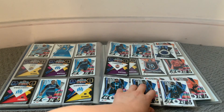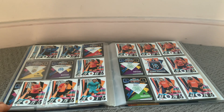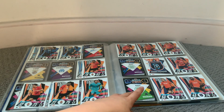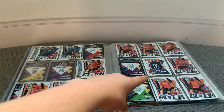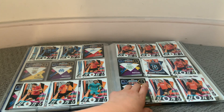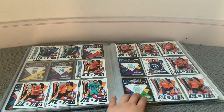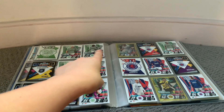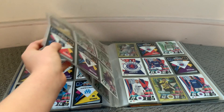Moving on to Club Bruges in the top corner — they've got 10 cards and their checklist cards come in there. Then we have Gladbach — I think — they've only got five cards and I need one of them. I've got Celtic and both Club Bruges heroes.